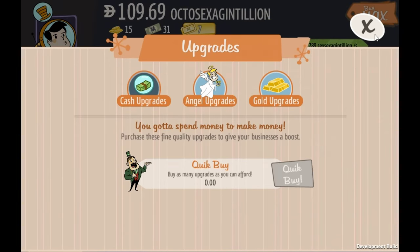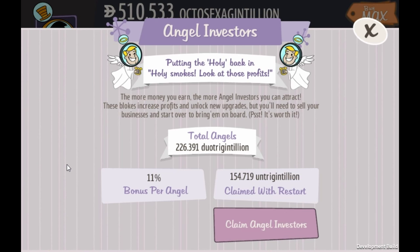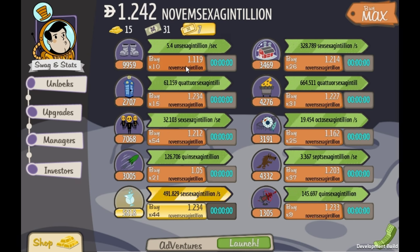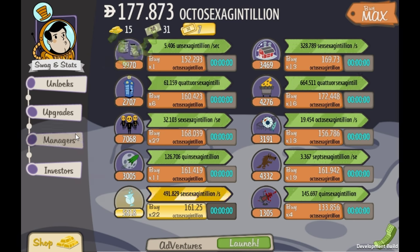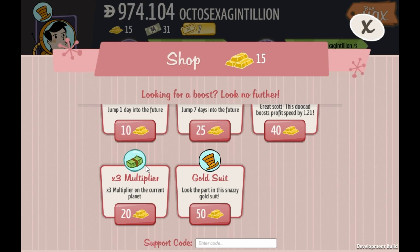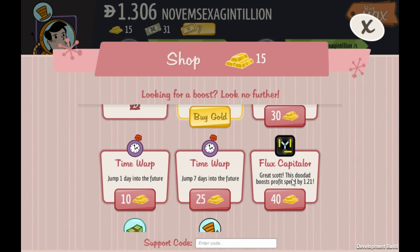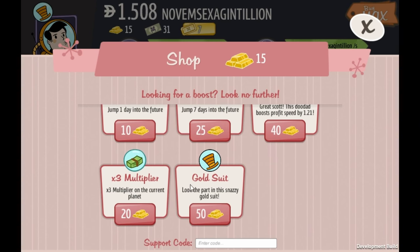Let's just buy max — at the end game everything's moving so fast it's so simple to get everything. I need 10,000 moon shoes and we're pretty close. Looking at the investors, we're going up pretty fast — I could easily double in a few days by idling. Let's take a look at the shop: I've got times 60 in planet multipliers, which translates to 20 of these things, and two flux capitalers boosting profit speed by 1.21.